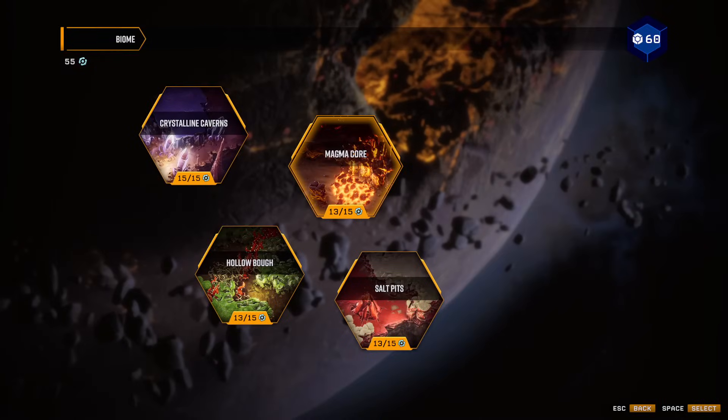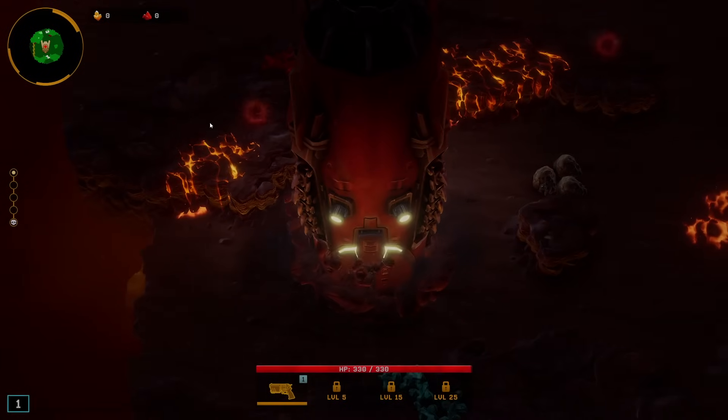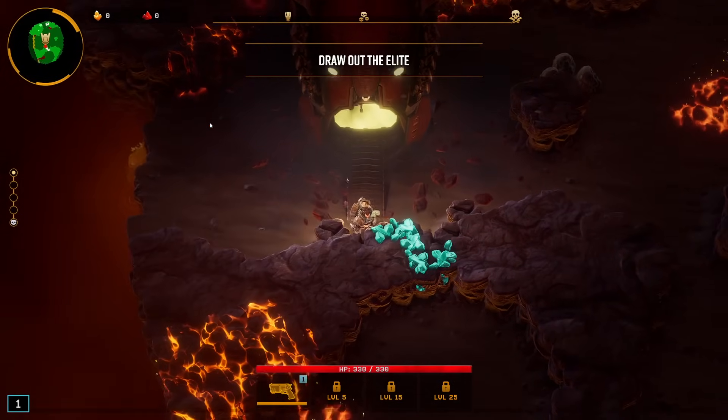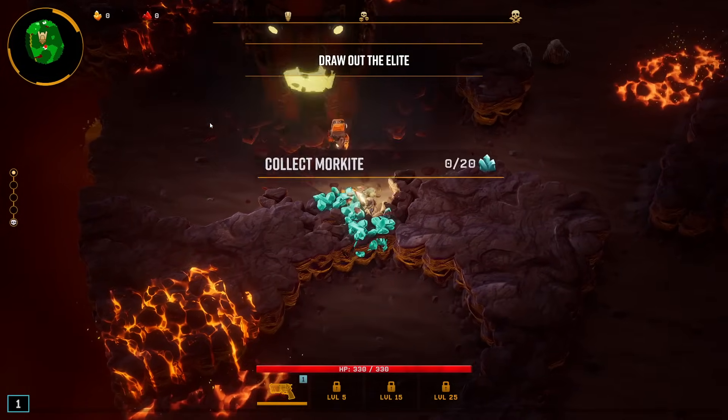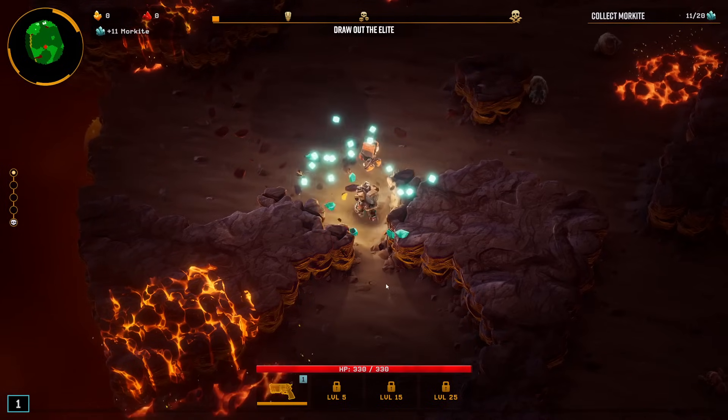What's up, boys? Today I'm going to be doing the full tank meme juggernaut build again. I'm looking to get the overclock that reduces your reload speed but doubles your armor while you're reloading on all the weapons that can get it, which I believe is just the bulldog you start with and the leadstorm minigun.